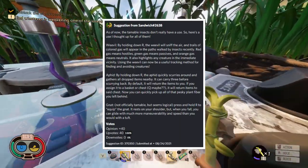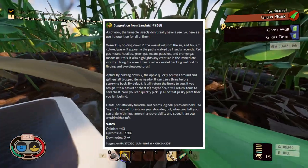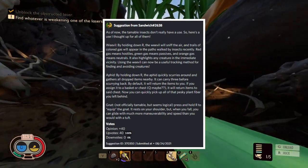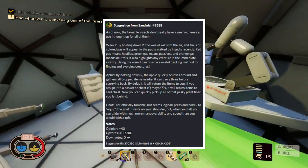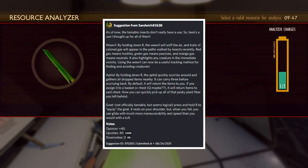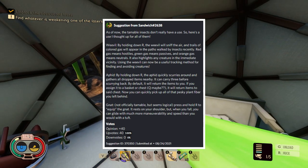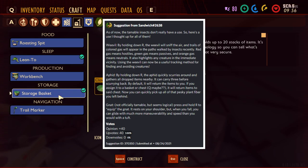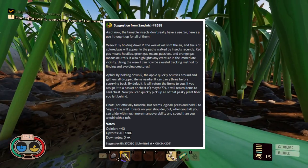Personally I've had multiple pets but don't really see a use for them — this suggestion changes that. For the weevil: it sniffs the air and trails of colored gas appear showing the paths of recently walked-by insects. Red gas means hostiles, green means passives, and orange means neutrals. It also highlights any creature in the immediate vicinity, making the weevil a useful tracking method for finding and avoiding creatures — almost like a radar system.